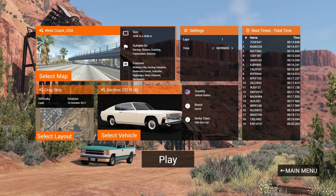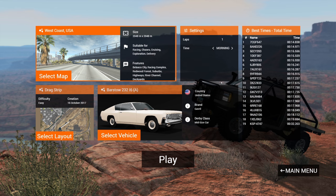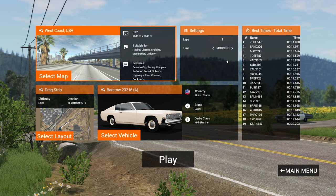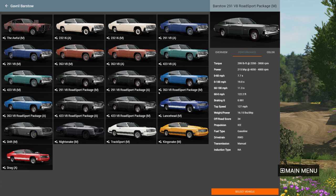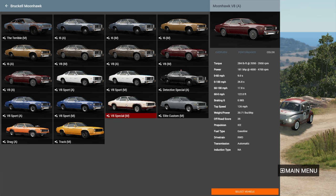Hey, this is YBR with BeamNG Drive and today is part two out of two where we figure out what is the slowest car in the game. In the first video we did the fast half of the vehicles. For this video we're going to be doing the slow half of the vehicles, and we're going to start with either the Barstow or the Moonhawk. The Moonhawk looks faster since it has a more sporty appearance.